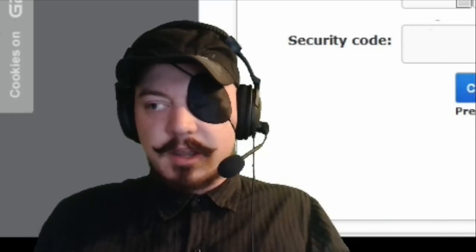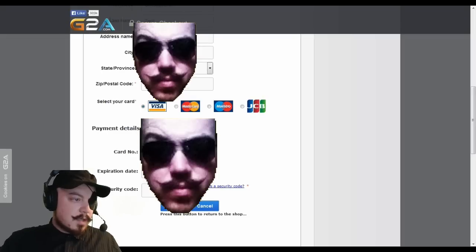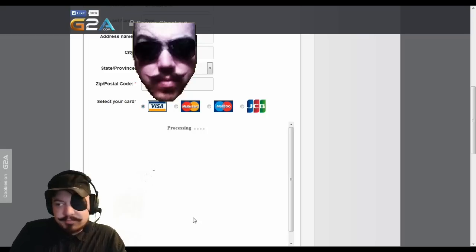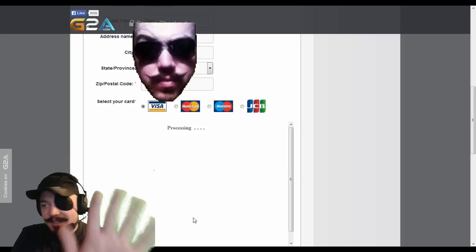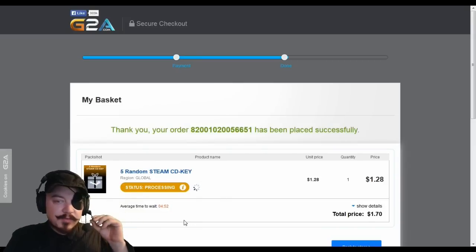I will try not to show the camera while I type it in. You're probably clicking away at this point, but hang in there for a second because there's a challenge involved in this video. We're spending just over a buck for five Steam games. Now we're waiting for the CD keys to arrive — average wait time is five minutes.